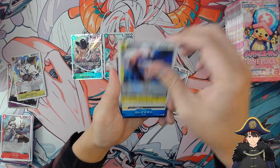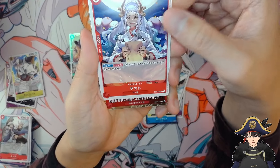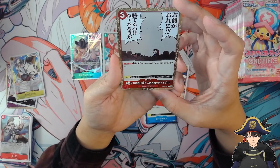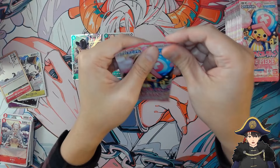Next pack — a 2k counter Yamato is really nice. I wish this was more than a common; I like the art. We do see something shiny underneath — it is an event that is really long to read. Nothing. No hits. Just Cavendish so far.